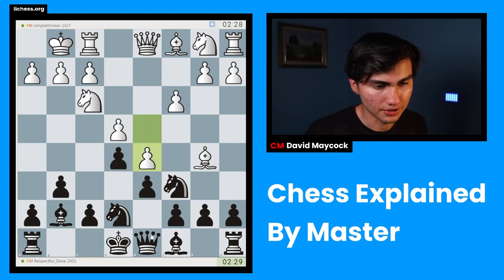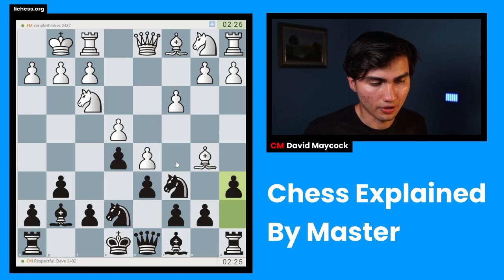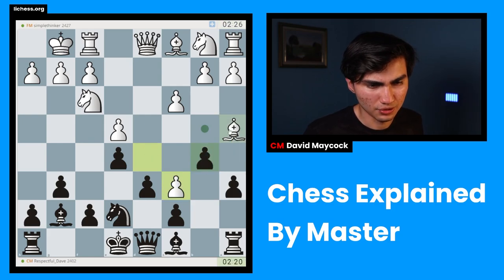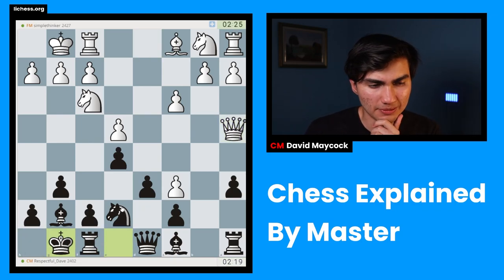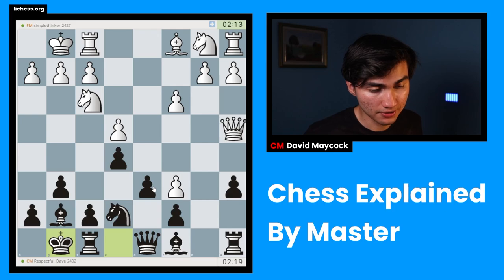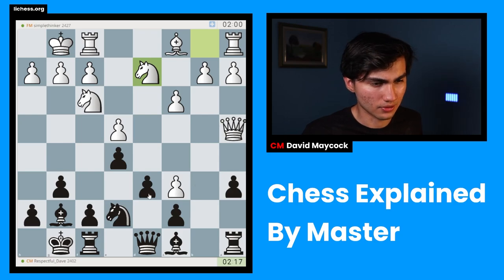I'm not worried about d6 e5, because after the queen trade I can take with the king and it's not such a big deal. This is a common pattern: when you get a little bit pressured with the pin, do not panic. I can go a6 and after bishop a4, b5 — this is usually never good for white. I'm actually surprised my opponent went for this. I'm going to castle and keep it simple. We're down a pawn, sure, but we have the bishop. This pawn on c6 is pretty weak, and the piece defending it is the queen — as white, you don't want your queen defending a weak pawn.